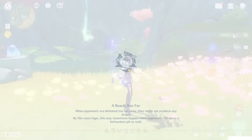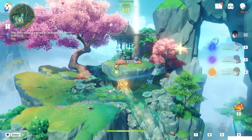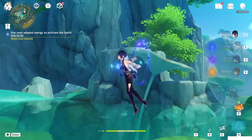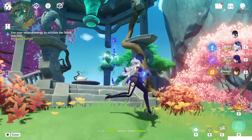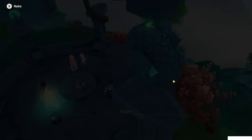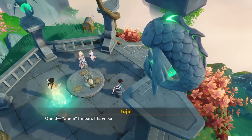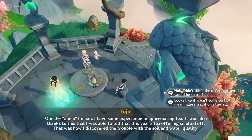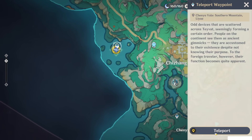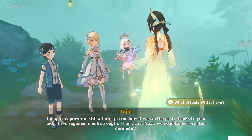Now teleport back again at the teleport waypoint above the floating island, and let's go to the pavilion. Put one ball, two ball, and three ball. A chest will spawn but let's keep it. Importantly, we started the next part of the story. Now finally we can go back to finish the ritual. Teleport waypoint here. Let's talk to Fujin and start this.